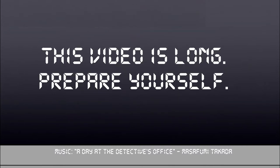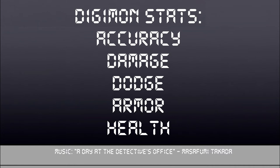If you haven't, pause the video right now, go get some popcorn or a snack or something. Go use the restroom if you need to, because we're going to be here a while. For the moment, let's touch on stats. There are five total: accuracy, damage, dodge, armor, and health.